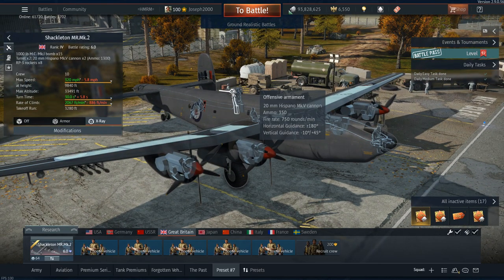As for the top turret, it has pretty okay coverage but its vertical guidance could be better. As a result, your top turret is going to be doing most of the work because you don't have a ventral turret or a tail turret. It's all about learning the dead zone angles of this gun, as it will be your main point of defence. There are two Hispano cannons in that turret.